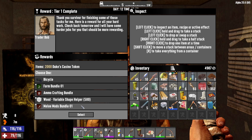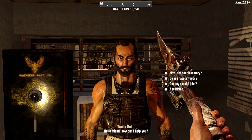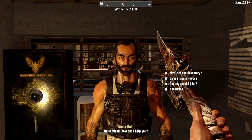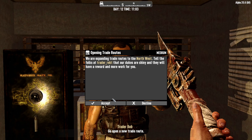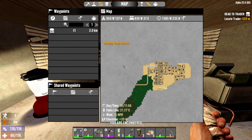Oh, and there is another bicycle. Melee mods, ammo crafting bundle, and farm bundle. The birds are a little annoying, Bob — can you do something about it? I don't have the workbench so it's not like I'm gonna be able to craft ammo, so let's go for melee mods. There we go. Do you have any jobs? It's still tier ones, so let's open up a new trader.